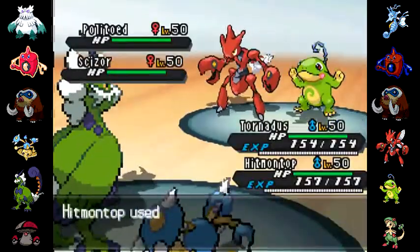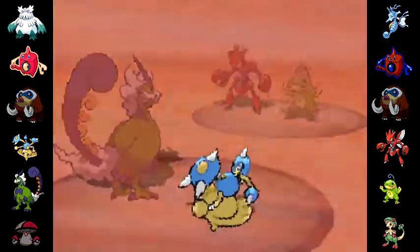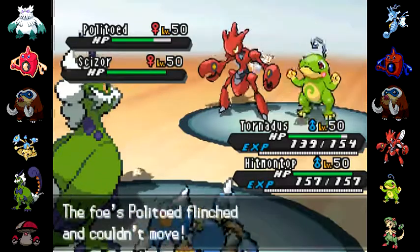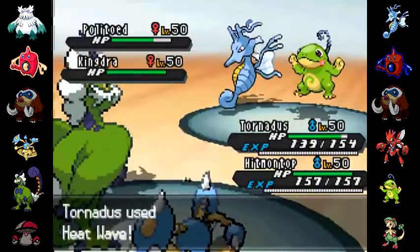His Scizor goes for the protect as I fake out his Politoed and I just go for the heat wave. It's not really going to do much to Politoed — the idea was to hit Scizor, and I think even in the rain that would do quite a lot of damage.